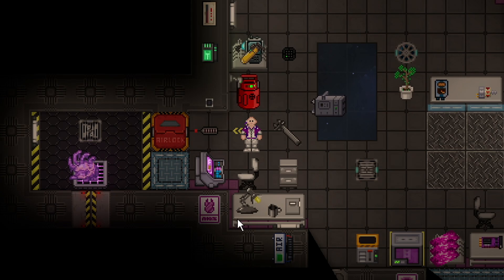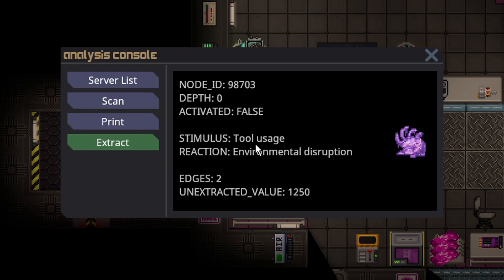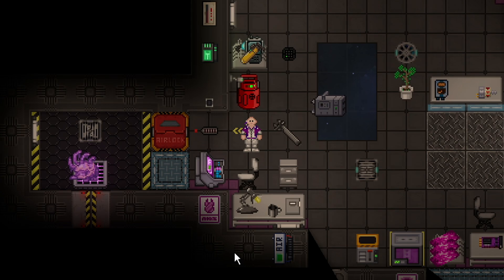Currently in-game, there are 18 different artifact triggers. What's a trigger? It's a stimulus — I think the terms are kind of interchangeable. Stimulus is definitely the more official term, but code-wise they're referred to as triggers. It's just whatever you have to do to make the artifact react. I'm not going to do them in any particular order, but I will show all 18.